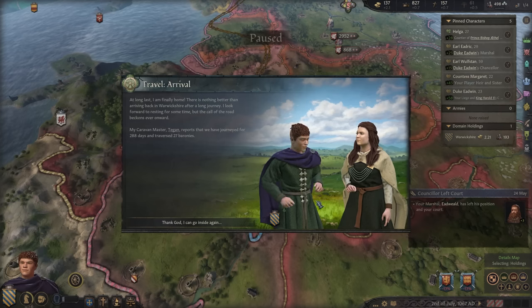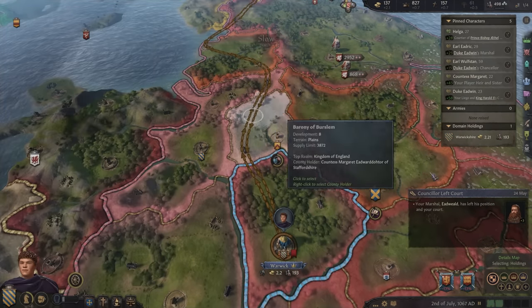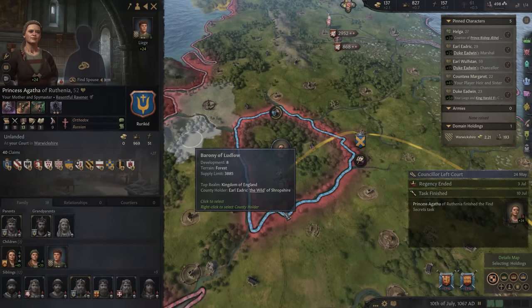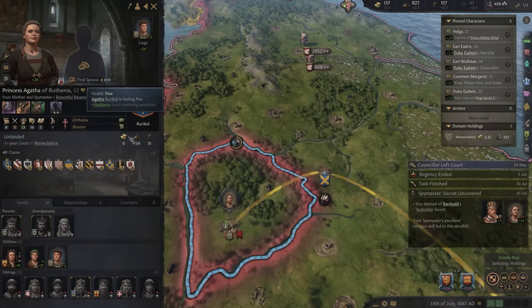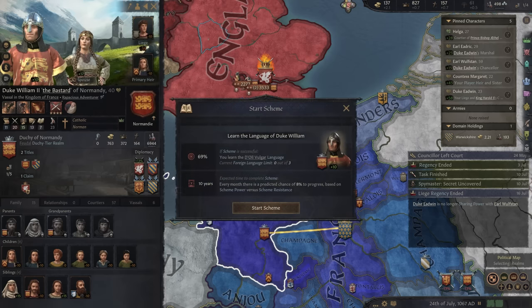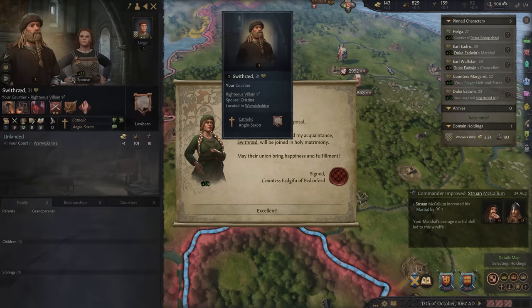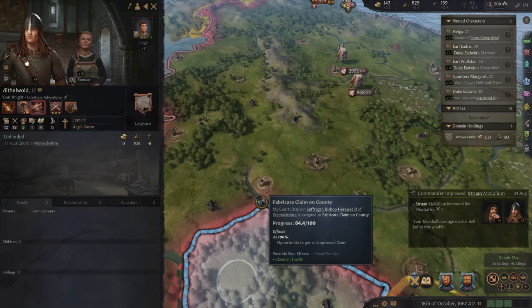At long last I am finally home. We have journeyed for 288 days and traversed 27 baronies. That gave me more experience in horse riding too — I'm nearly at level 1 for my bow skill. My regent is gone — she was gaining power, but I wasn't gone too long so she wasn't able to become entrenched. I need to learn the language of our future king, Duke William — I'm going to try. I've also got many more knights on the way, using matrilineal marriages so we get many mighty warriors. That should help me for future wars.